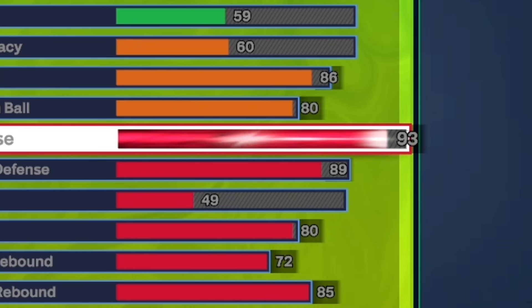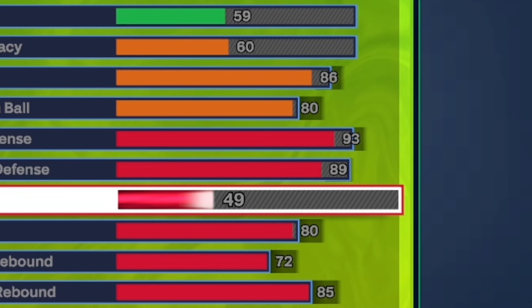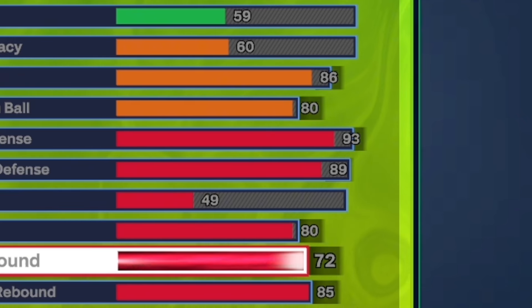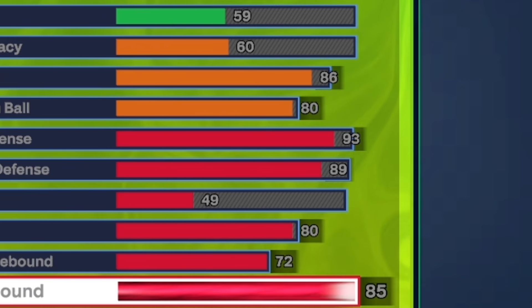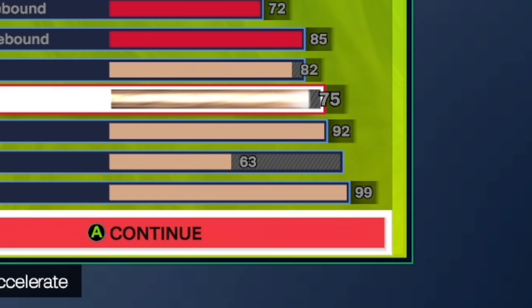And y'all are going to see how this build dominates in the defensive category. You see this right here: 93 interior defense, 89 perimeter. You only get a 49 steal, which like I said, it's not really that insane — you don't need a steal stack. For the block, you want to get yourself an 80. For the offensive rebound, 72. Defensive rebound, 85. This is a 6'7" point guard right here.